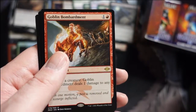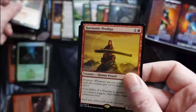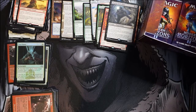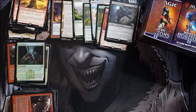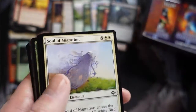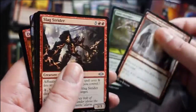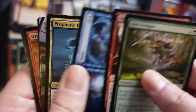Goblin Bombardment and Harmonic Prodigy — I've seen some decks try to play that card. Essentially it doubles the shaman or wizard triggers, which is not bad. Also we get a lot of alternate frame commons and uncommons — that's got to be my set now, and that is awesome.